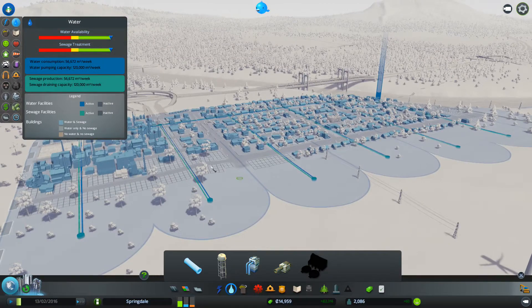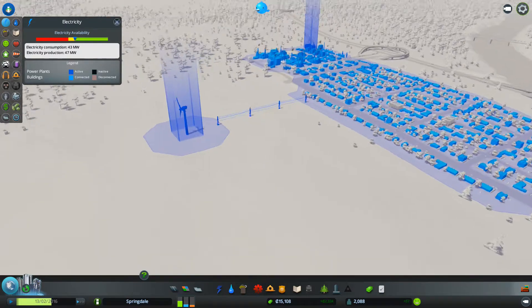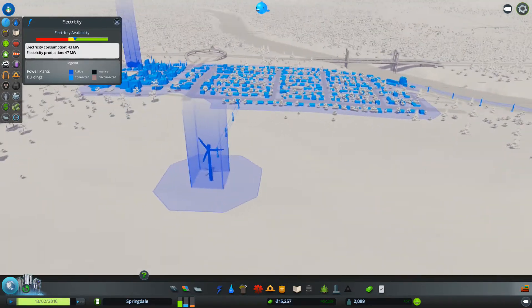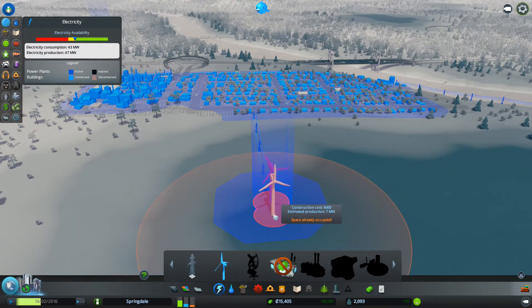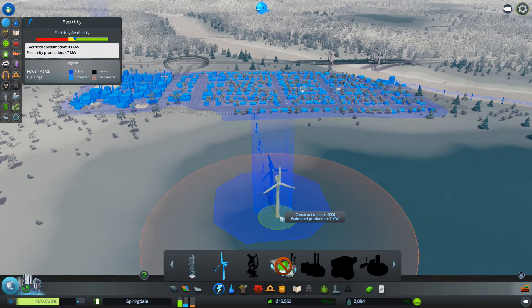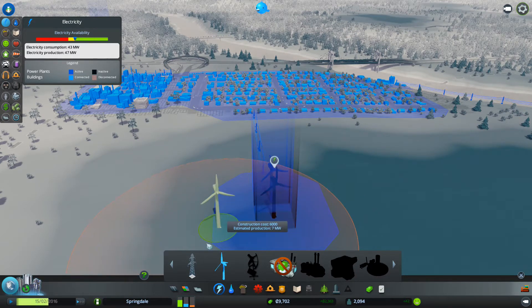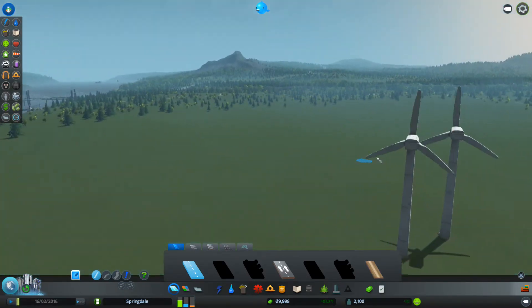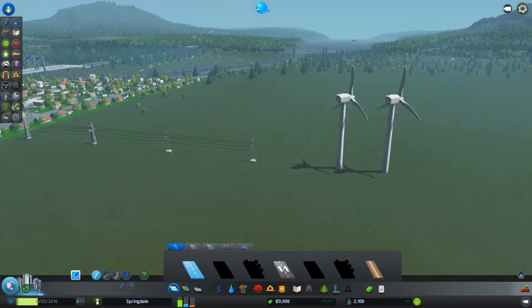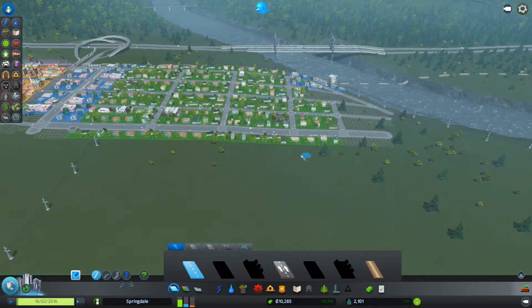We're good with water and have a lot of availability. But power we definitely have to worry about - we're gonna have to build another one in short order. In fact, I'm just going to build another one now. I want to get these almost overlapping exactly. This is not really very realistic because you can't put windmills that close together - when it turns, that blade's gonna hit the other one. But who cares, it's a game.